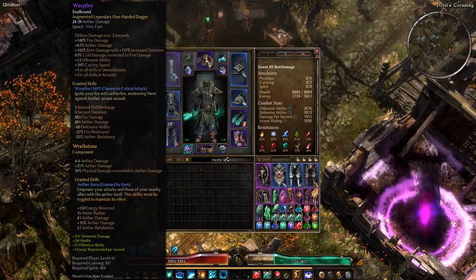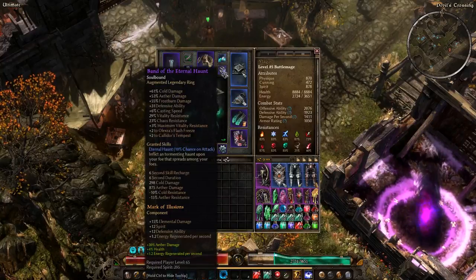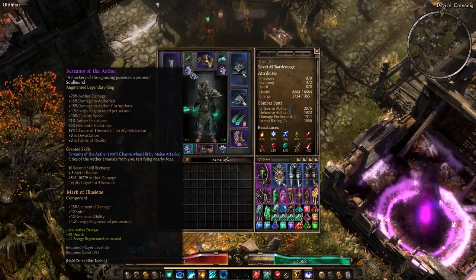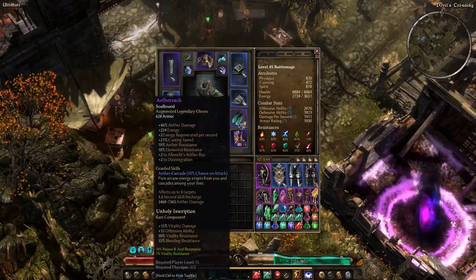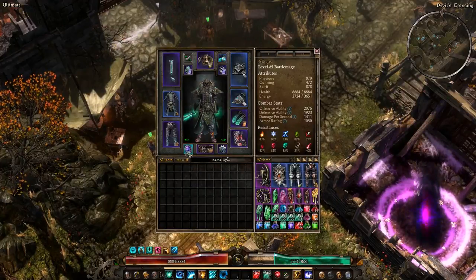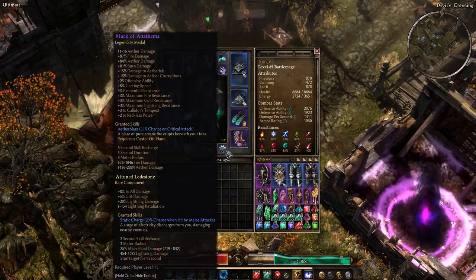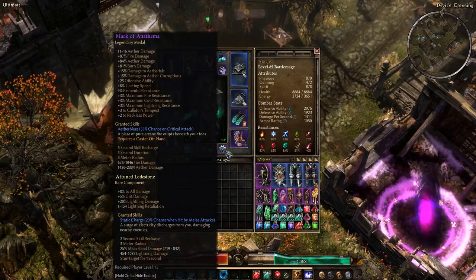The rest of our items: Warpfire, Maw of Despair, Band of Eternal Haunt, Screams of the Aether, Aether Reach, Wraithborn Legreps, Golanborn Greaves, Aegis for a relic, Tinker's Ingenuity for a belt, and Mark of Anathema for our medal.